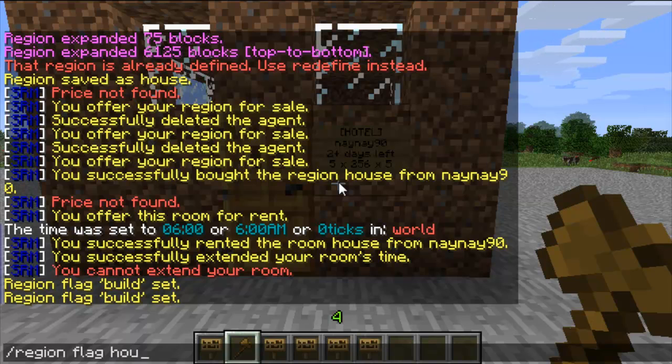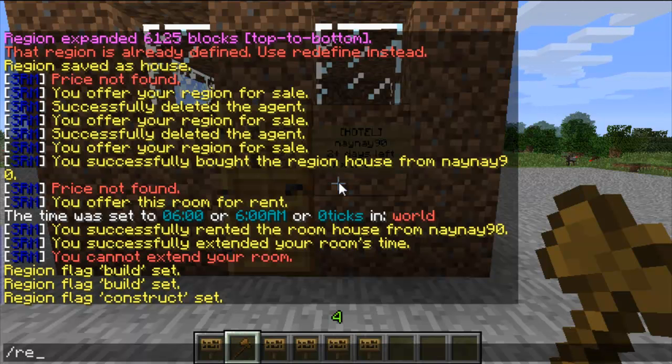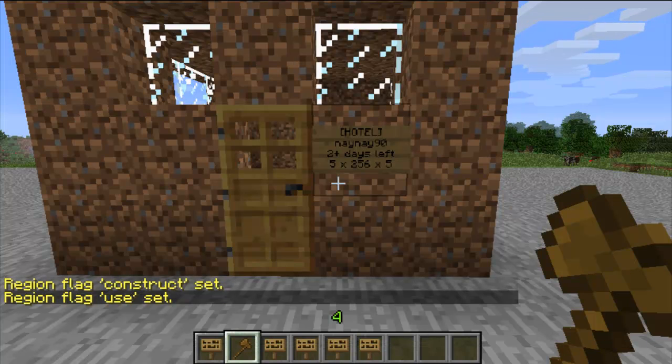First I'll show you the flags. So region flag, house, construct, then deny — it means no one can construct there unless they're the owner. And then region flag, house, use, deny — it means no one can use the door or the chest or the bed without being the owner.